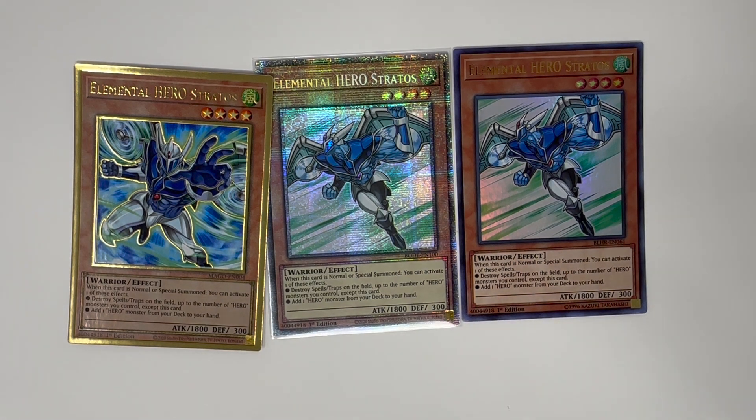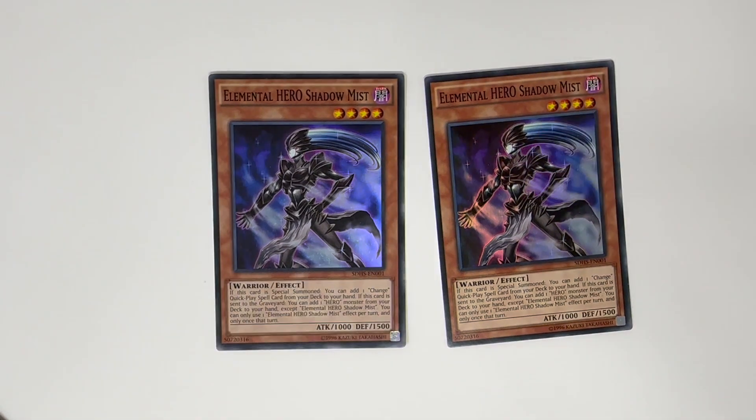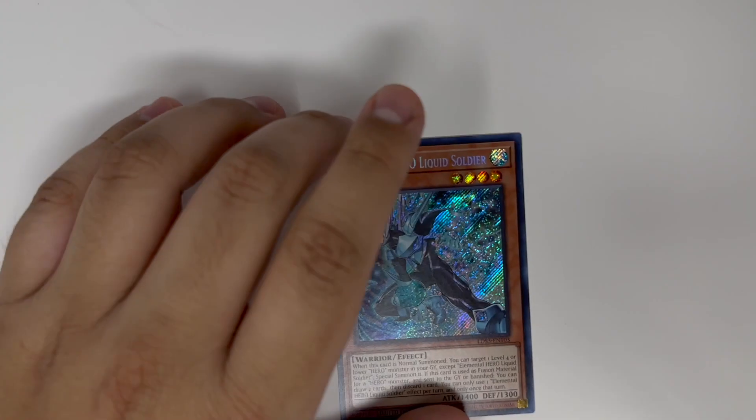Next is Elemental HERO Shadow Mist, run at two. When she's special summoned she can search Mass Change, and when she's sent to the graveyard you can search for a HERO. You can only use one of those effects — you can't use both the same turn.